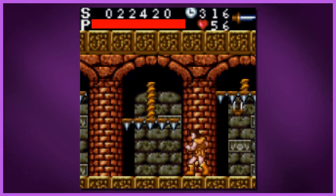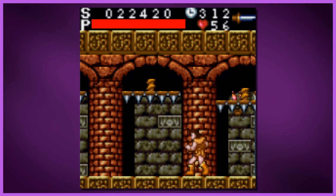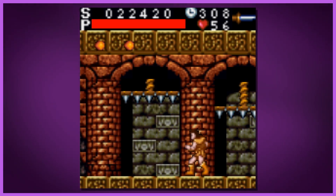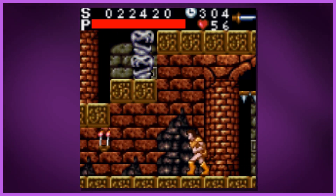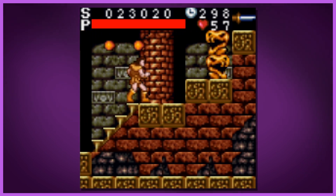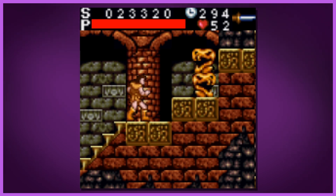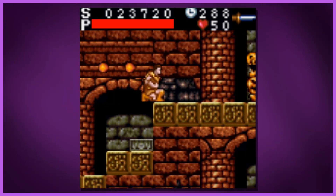These flaming skull enemies are tricky — they are not quite the same as the Nintendo version. You actually have to wait until they go all the way up, because if you come even near them, the hitboxes on your character will get you instantly killed. You do still have lives.